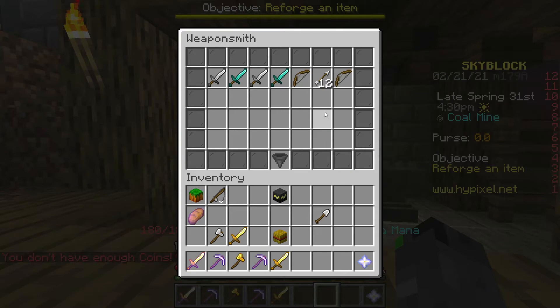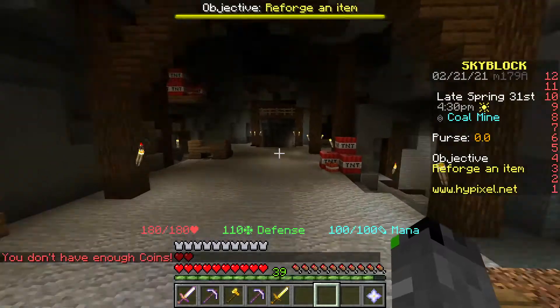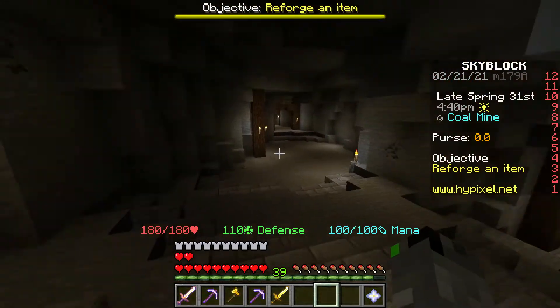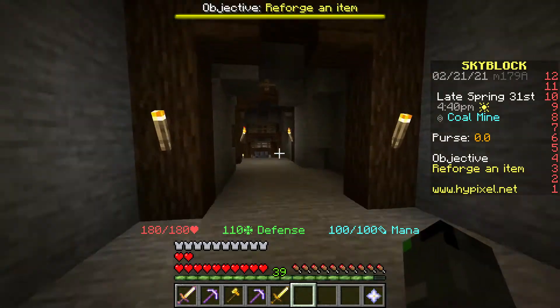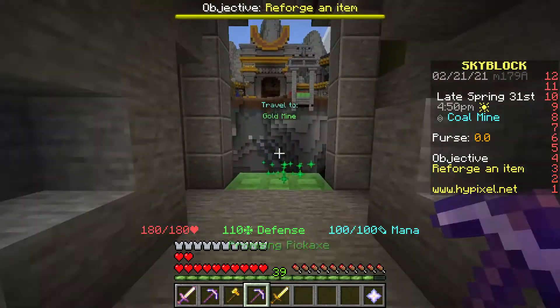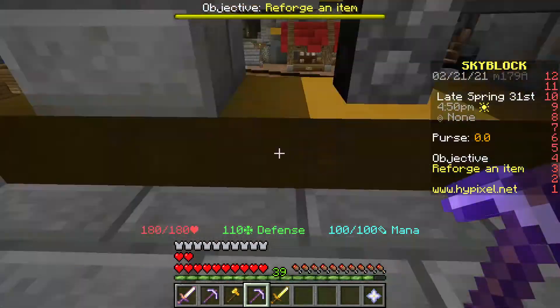I just realized I put all my money in the bank, so I can't buy the bow right now. Basically what I want to do until the Traveling Zoo comes is head over to the mines, get some redstone to unlock the redstone minion, and use him to unlock the rest of the stuff.